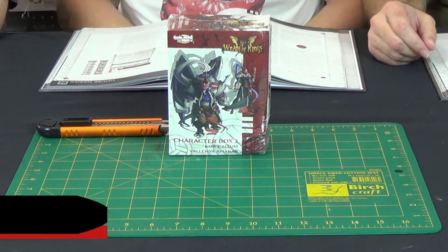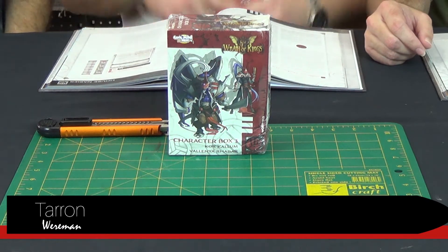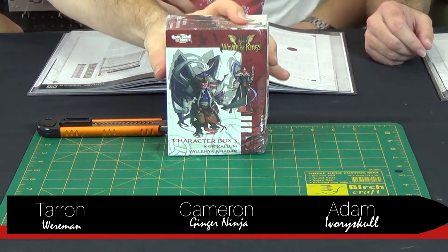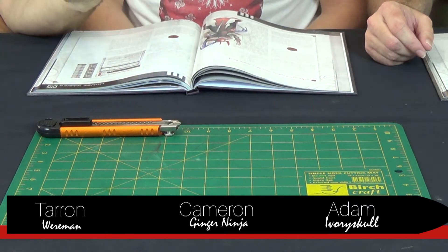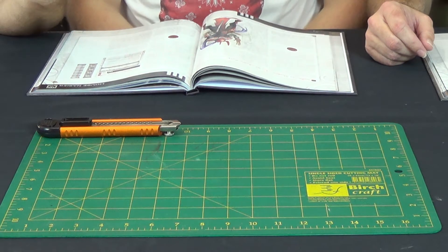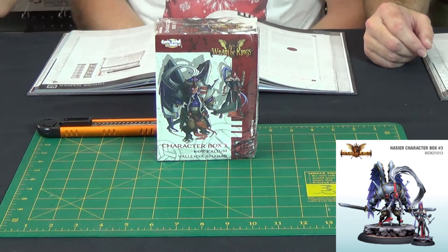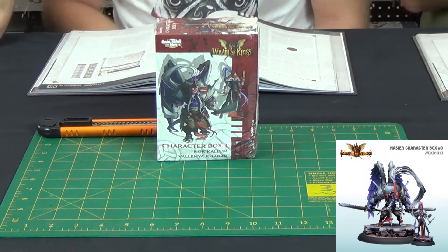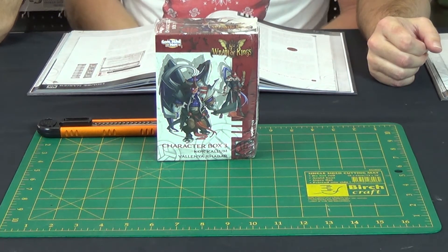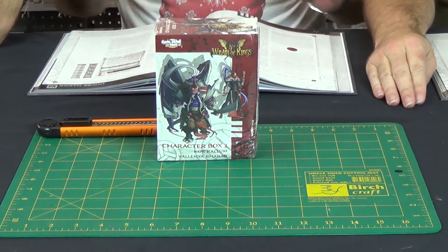Hello and welcome to the Alpha Strike WePlay channel. Today we're going to be doing another unboxing, and this is for Wrath of Kings - Rising Conflicts from the second book. We're having a look at a Nasier box set today. We have character box number three. Cameron here is a big fan of Nasier so he was pretty excited to get this box - he said can we unbox it here on the channel, and he said yes. We're unboxing it here so I can break it.